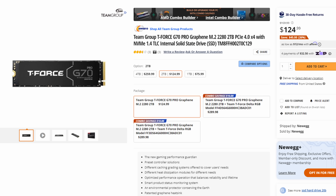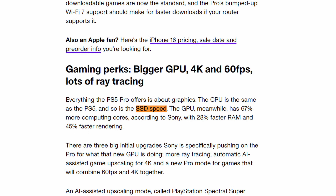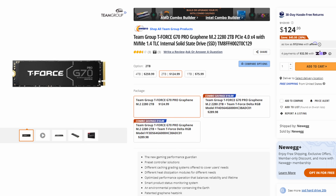Moving on to storage: we have a Gen 4 2TB SSD. This will match the PS5 Pro in terms of overall capacity. The max read speed is up to 7,400 megabytes per second and the max write speed is up to 6,800 megabytes per second. The PlayStation 5 Pro is confirmed to have the same SSD speed as the PlayStation 5, and this drive will be faster than what you find in the PlayStation 5 or the PlayStation 5 Pro.